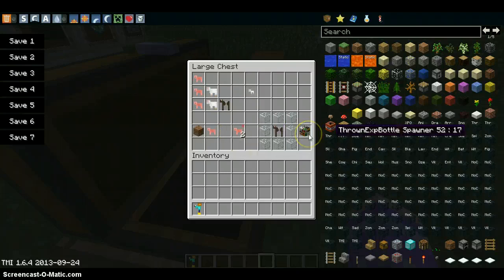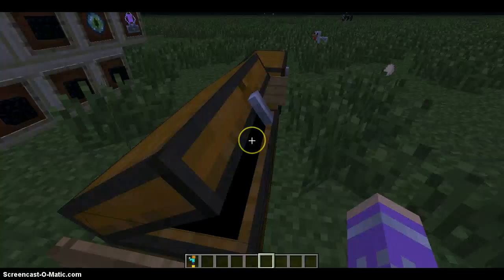One of the final things is the animal display case. I'm not sure exactly what it is but it looks awesomely weird. You surround any animal or mob with glass blocks - not panes.